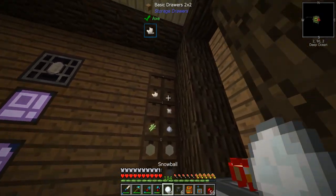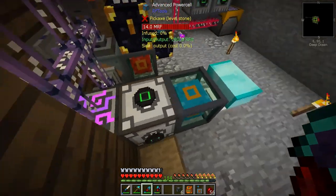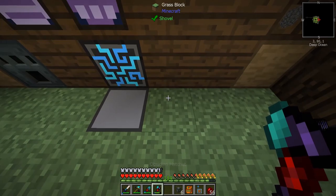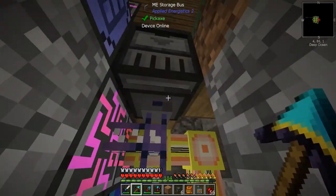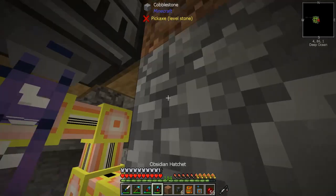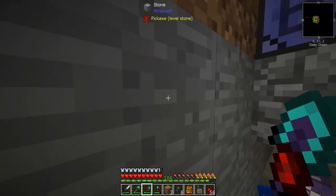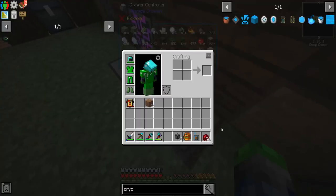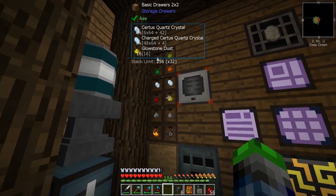We need to make a slot for this to go into. I always forget where that thing is because it blends in so well. We set the priority of this to like a thousand — Applied Logistics will prioritize putting items into there, so it won't dump into our main system but will go into these two if they come in.